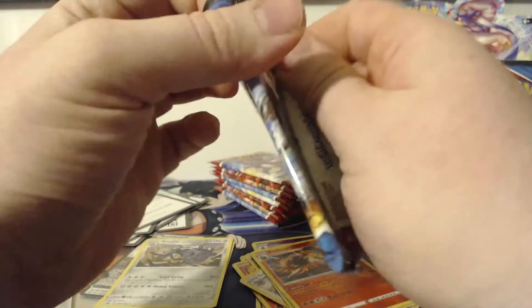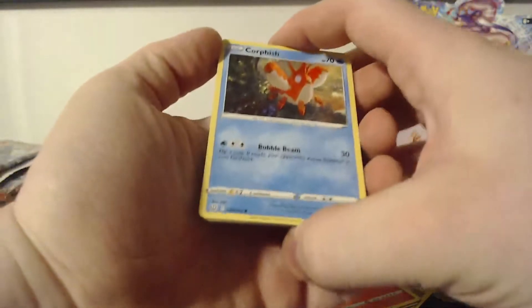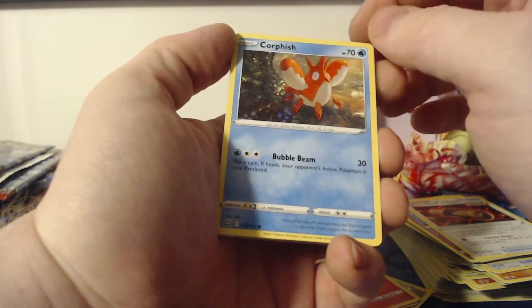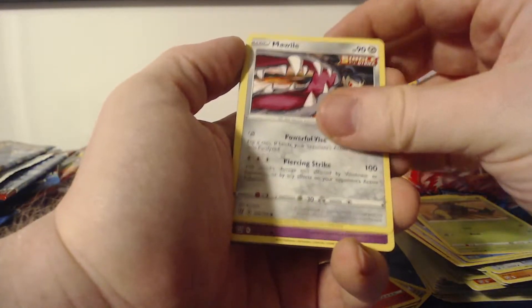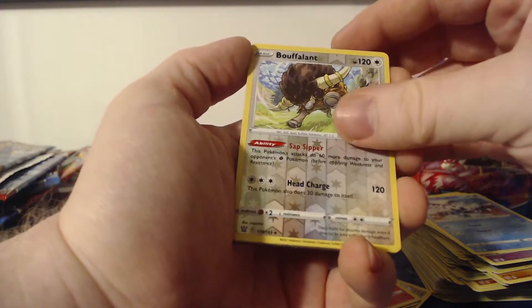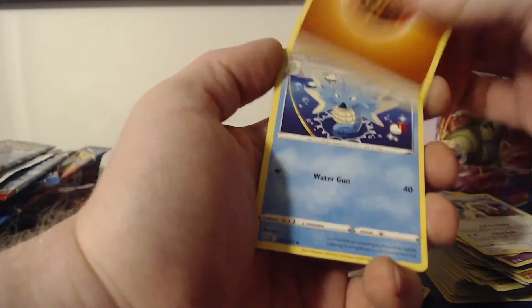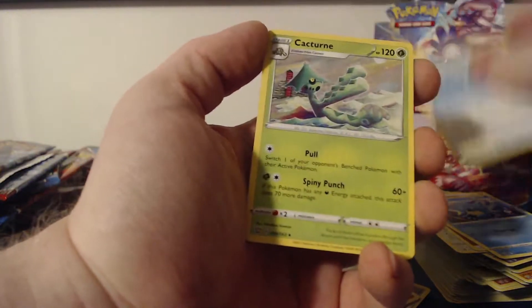I honestly don't know what to talk about right now. I definitely like these cards — lots of the artworks are fine and look absolutely amazing. We've got Corphish, Cacnea, Mawile, Spoink, Galarian Mr. Mime — a reverse Buffalant — the rare is a Drampa. Then a Fighting Energy, Seedra, Scroll of Swirls, and a Cacturne.